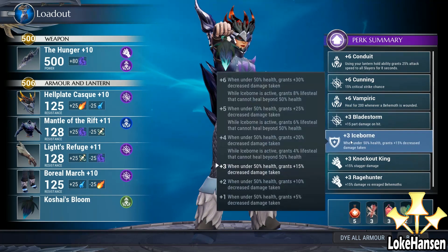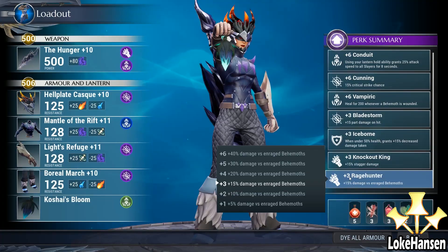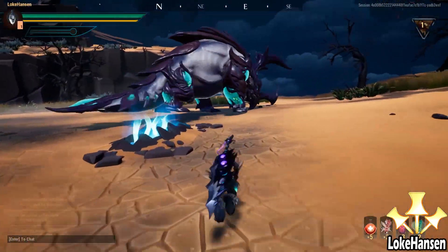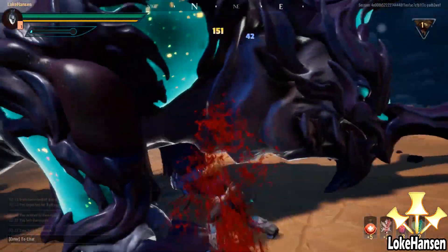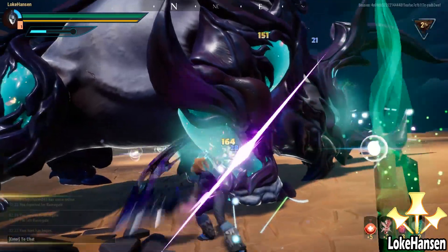The weapon has absolutely amazing damage potential because once you enter feast mode you send out waves of umbral darkness energy that deal damage, meaning you don't even need to be super close to the behemoth in order to damage it. Of course it's a melee weapon and the staggering mechanics mean you want to be close, but the range helps.